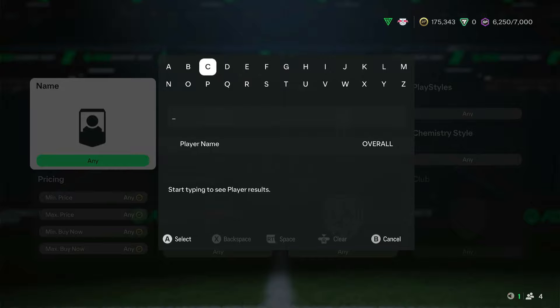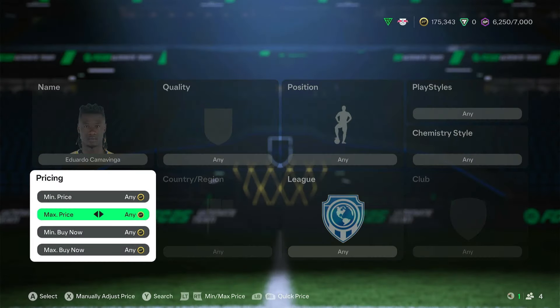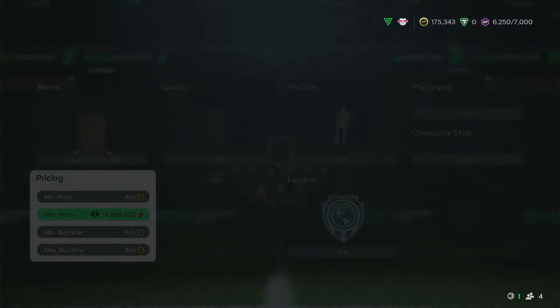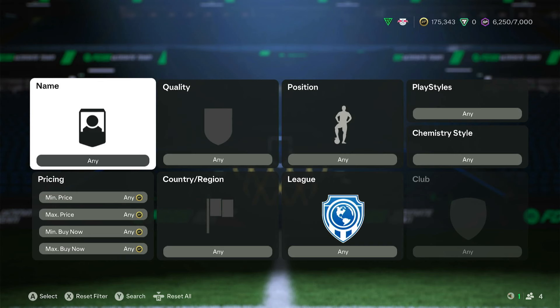Camavinga is one to keep - his 83-rated card is extinct at around 8-10k. That card has potential to go up still because even though he's a mid-tier card, he's going to be absolutely solid.